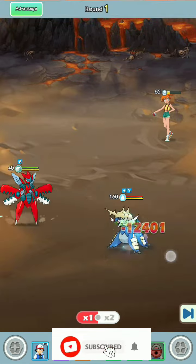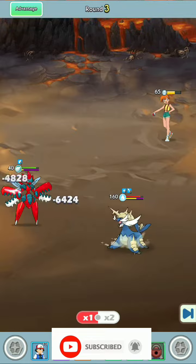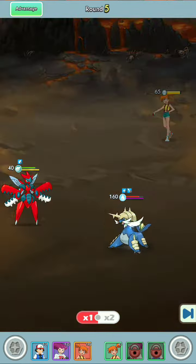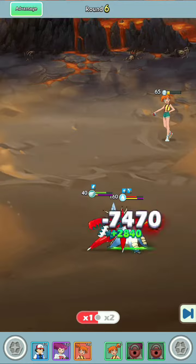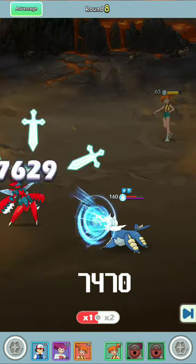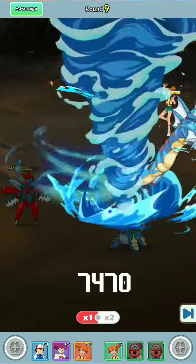Today I'll show you how to optimize Sizer's damage from start to finish. To understand the problem, just pay attention to the damage from Sizer's basic attacks at this stage, when there is no passive skill to buff. The damage is 7,470.